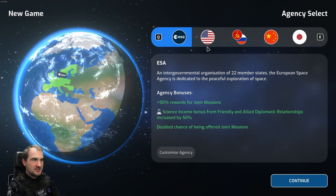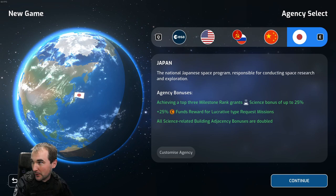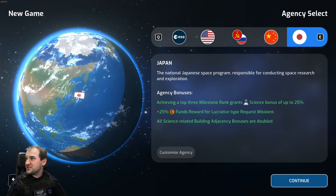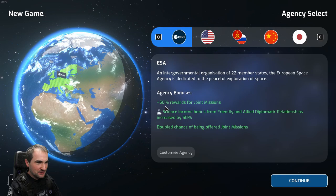The ESA - European Space Agency. NASA, Soviet Union. China. Japan? Wait, Japan has got... what's that called? J... JSA? Japan has got a space program. JAXA - Japanese Aerospace Exploration Agency. I'll go with the ESA.